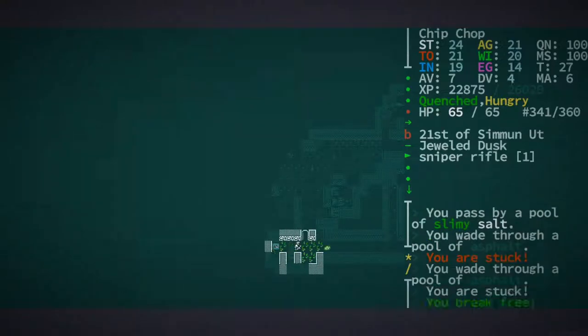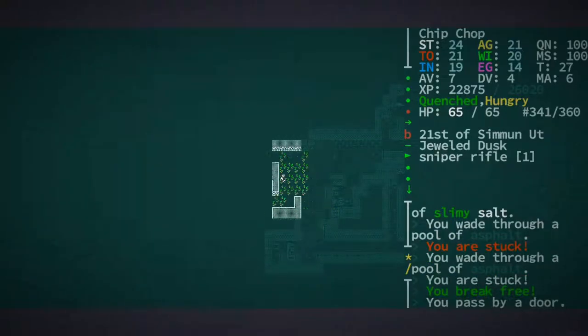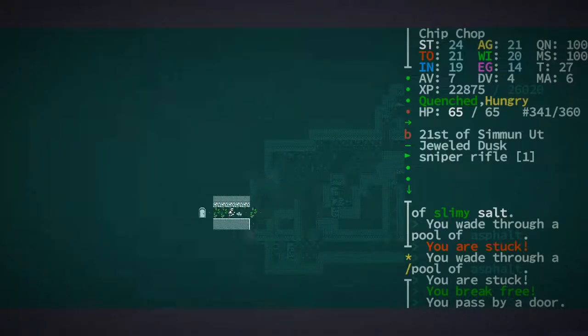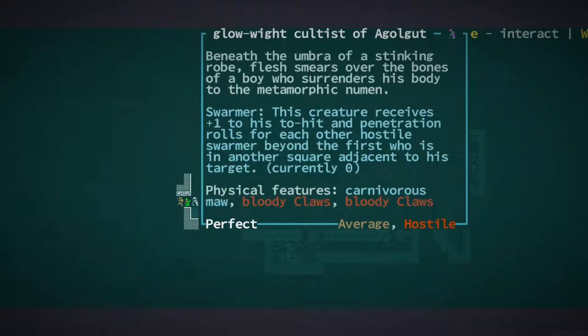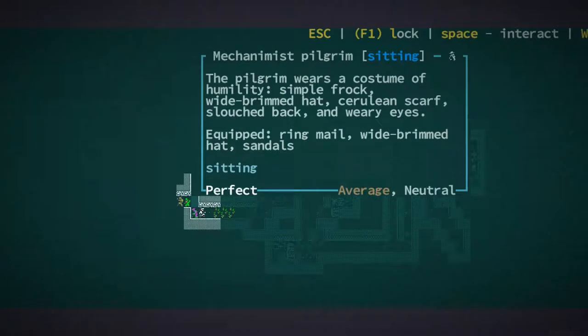Oh no, I thought I was going to get stuck — that's just ring mail. I should have jumped over that. I just realized the jump ability — I forgot about it. I'm going to get stuck. Oh hello, what have we got here?